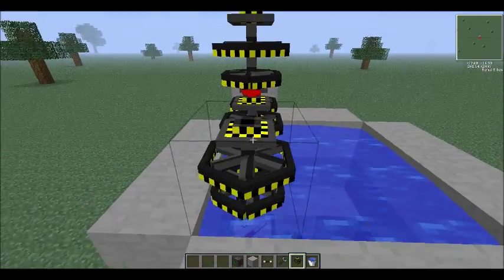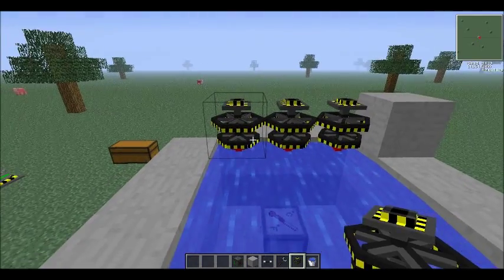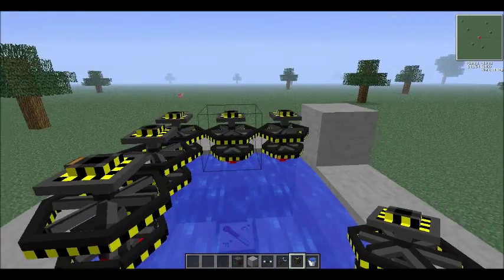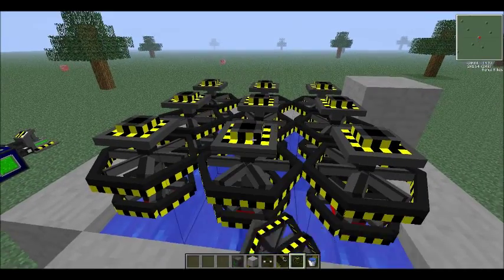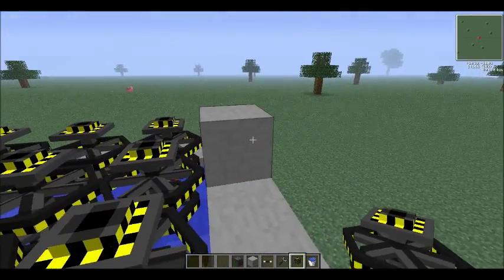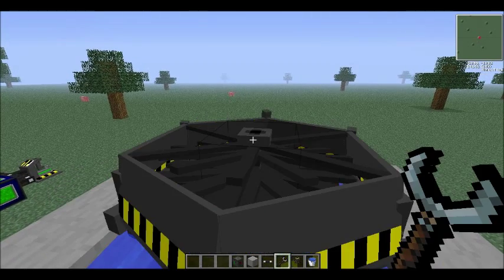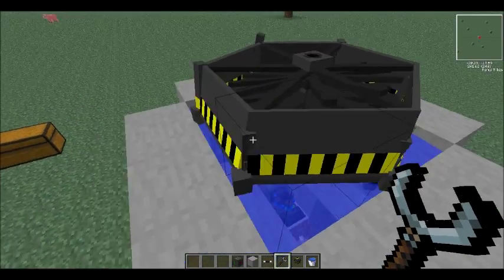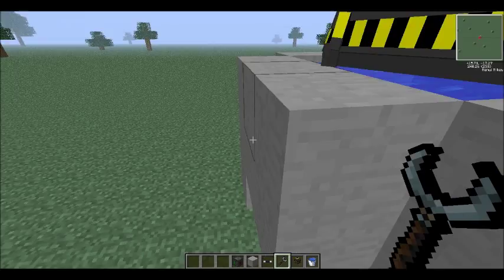Place nine turbines all across the surface — not on top of each other, since I'm not sure what would even happen, but it probably wouldn't work. Take a wrench, right-click the center, and it turns into a massive turbine. This is what's going to be supplying us with energy.